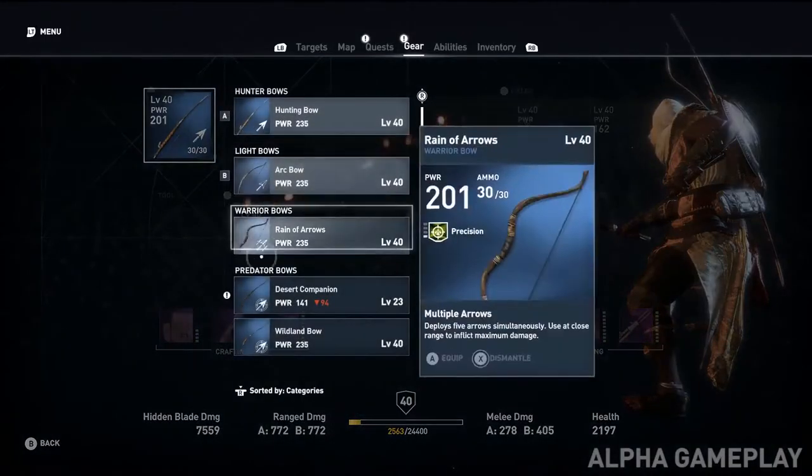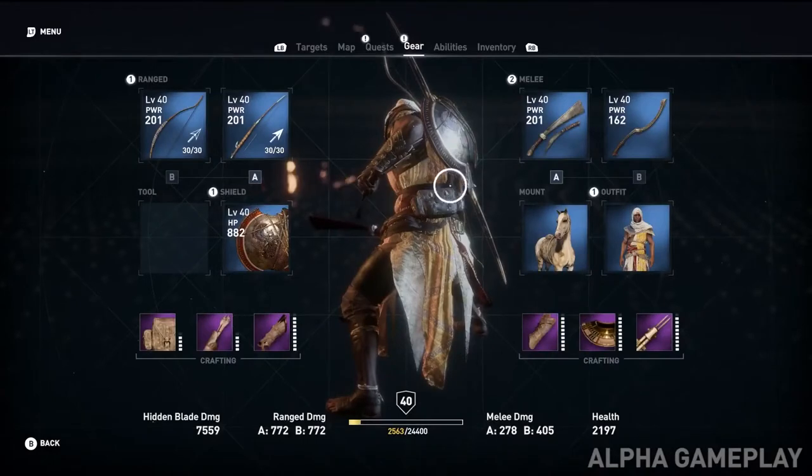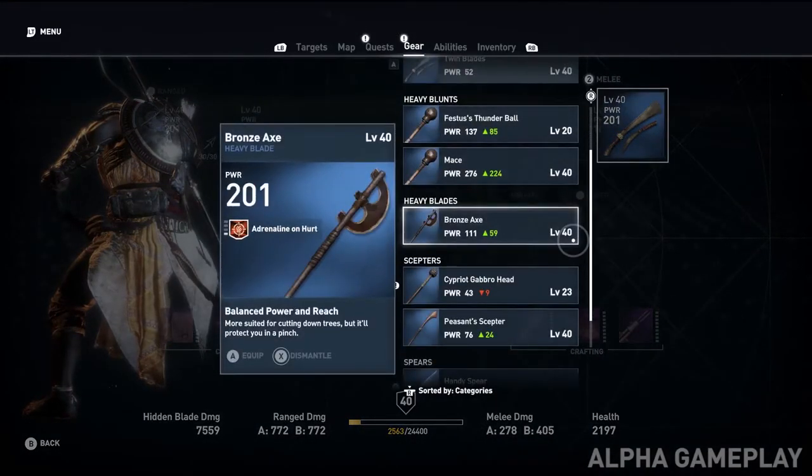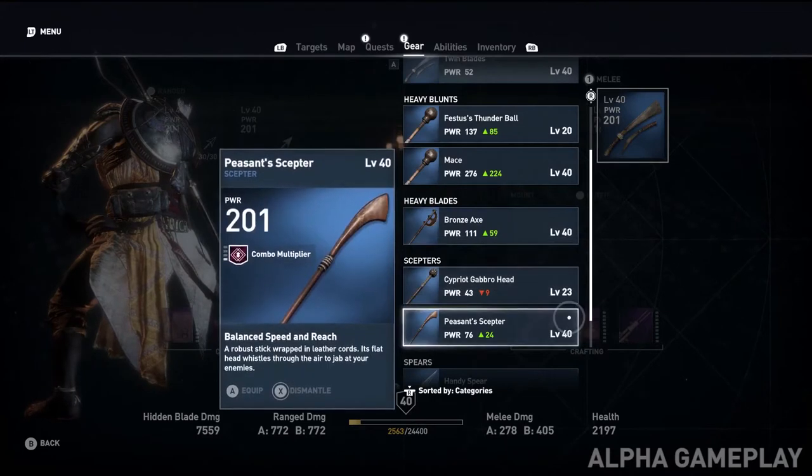A big thing we're pushing in terms of equipment is that it's now a very RPG-driven system. All these weapon types have levels, stats, and attributes, so sometimes you can have weapons that really change combat.